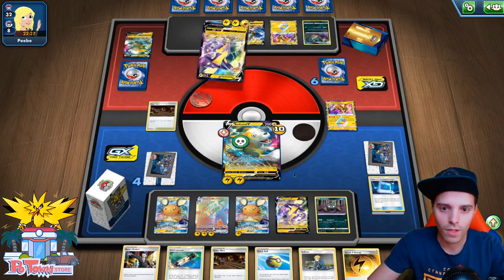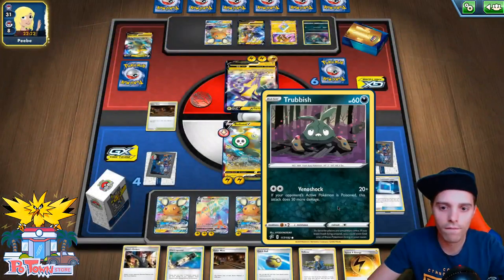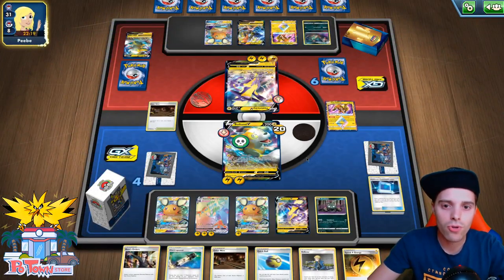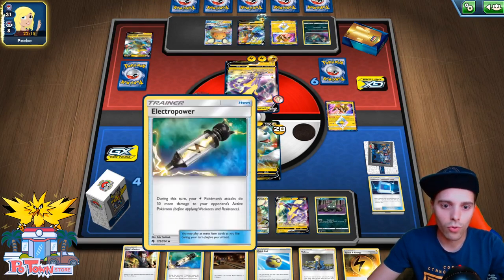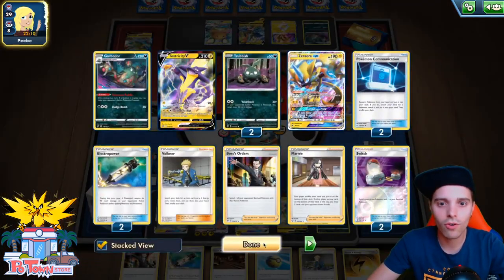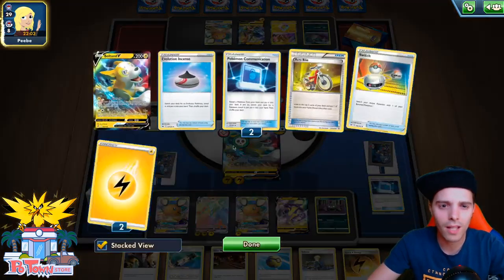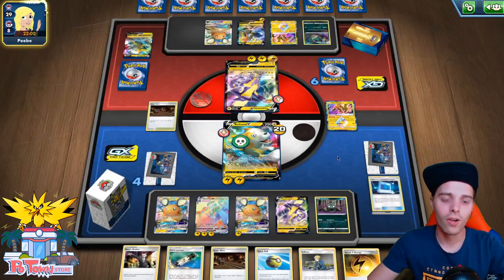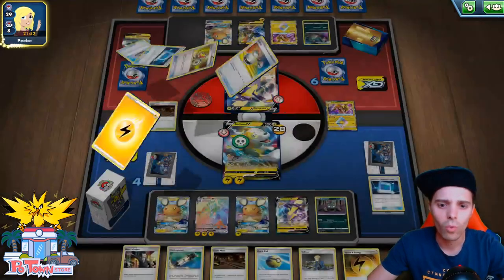At this point we can also go for Boss's Orders and knock out a Toxtricity. Or in the sense of Tapu Koko V as well as Dedenne — I think that's an option. How many Electra Powers in his discard pile? Zero — okay, that's a little bit scary. If I'm being honest, we can also paralyze the opponent with Tingly Return GX, but I think he's playing Switches as well. One Switch in the discard though. So you see how Toxtricity goes in a mirror match.